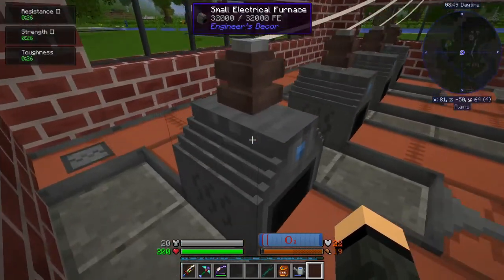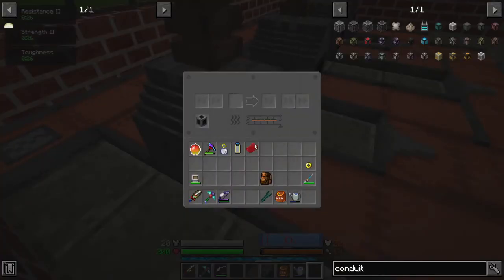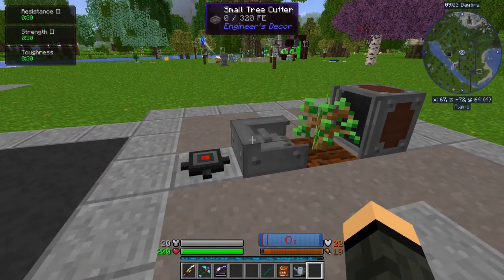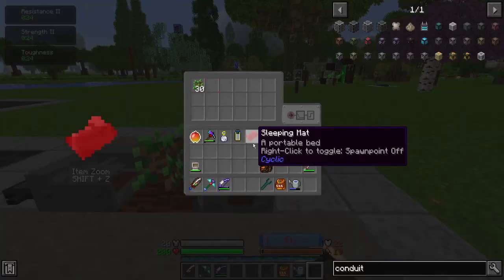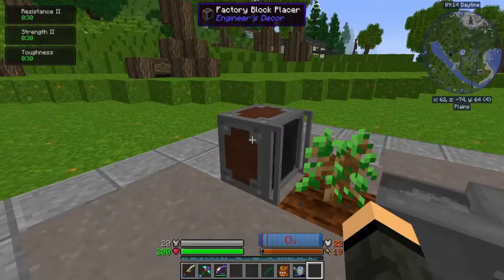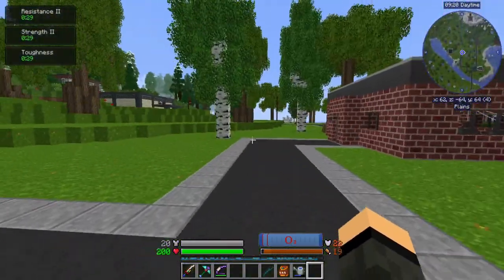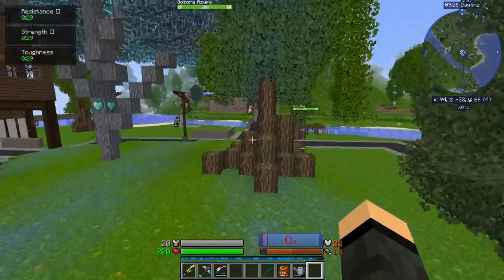I also added Engineer's Decor. One of the main reasons was actually for this furnace right here, because I love these furnaces. It's just a pass-through furnace — you feed in items in the front via belt, it cooks everything through, and it'll auto-eject out the back. Something else I got from there was the small tree cutter — it's just a single block tree farm that does one tree at a time, growing right in front of it. I have a factory block placer here to replant it, which is also from Decor.